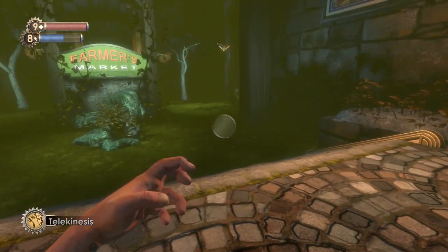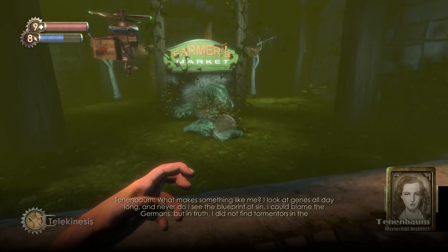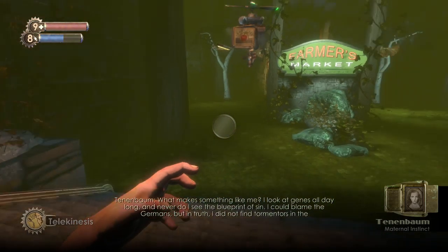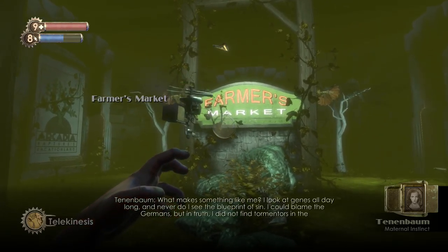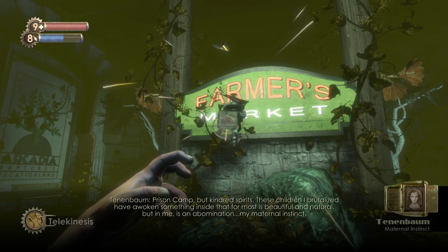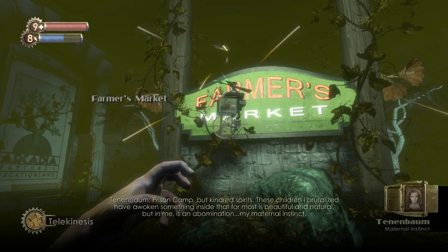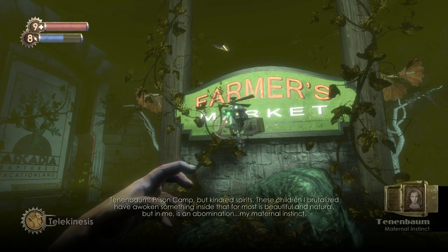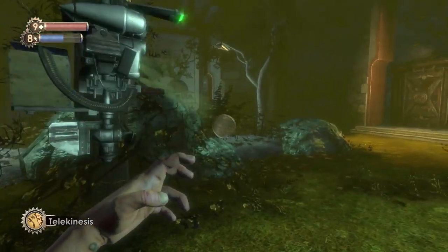Audio diary — Maternal Instinct: 'What makes something like me? I look at genes all day long and never do I see the blueprints of sin. I could blame the Germans, but in truth I did not find tormentors in the prison camp, but kindred spirits. These children I brutalized have awoken something inside that for most is beautiful and natural, but in me is an abomination — my maternal instinct.' So in a pretty weird way Tenenbaum actually still cares for the little girls she brutalized, as she puts it herself.